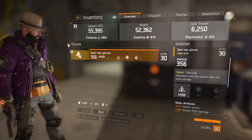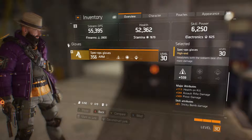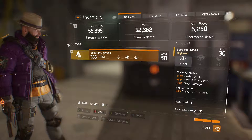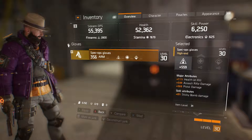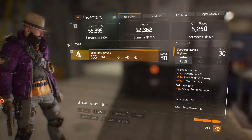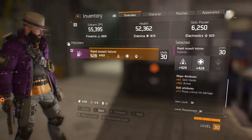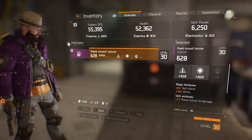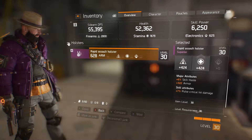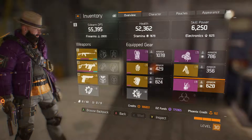I've also got the Spec Ops gloves — plus 559, which is pretty sweet. Plus 11% health on kill, but only has 8% on the sticky bomb damage, which I don't use at all. It also has assault rifle damage, so that's good when I'm rocking the assault rifle — very good, it helps a lot. Then the holster — I haven't found anything better than this yet. The pulse critical damage is for when I use the longer range turret, which is pretty sweet. It's got plus armour and boosts 2 skills, including stamina.